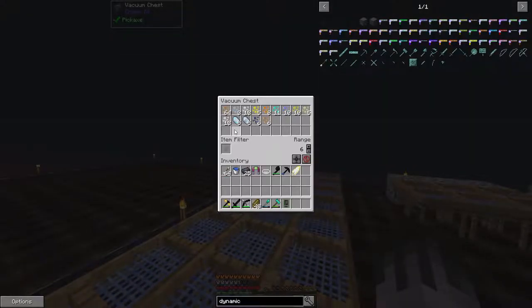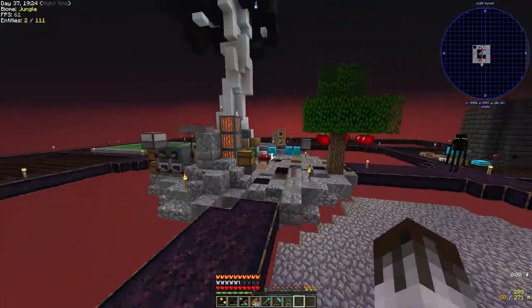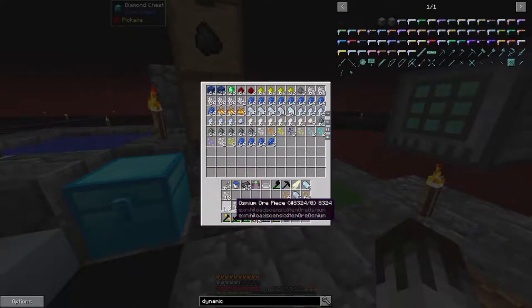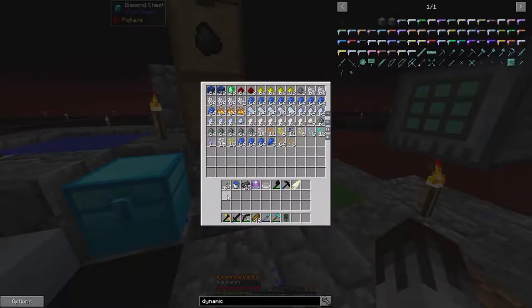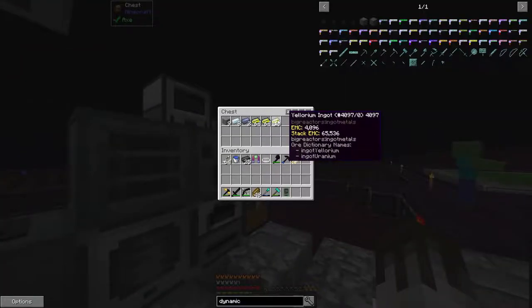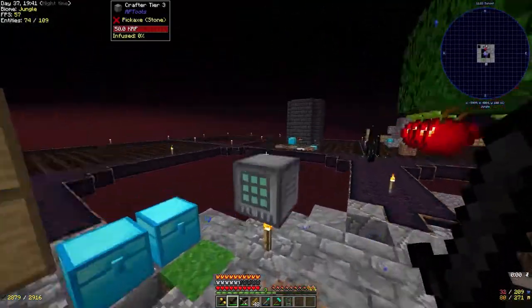But yeah, it's doing a good job. The main reason I'm doing sand right now is two reasons: one, we're getting a lot from the loot bags - I think you get them from common and uncommon ones. And also I'm after a lot of eulorium, as we can see - I've got some there and I've got a bunch in here.